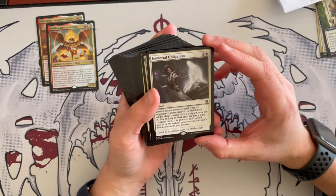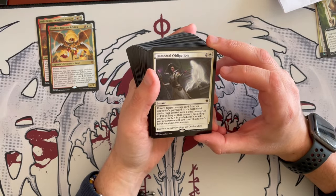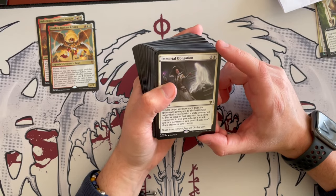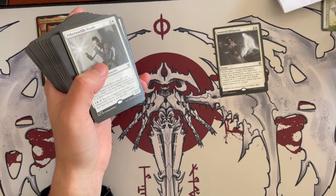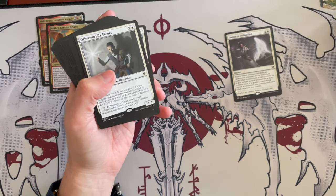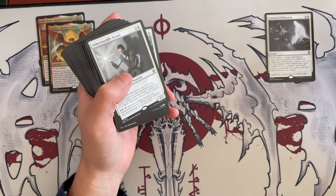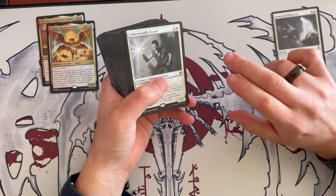Immortal Obligation is the first rare. It's an instant costing 2 that returns a target creature card from an opponent's graveyard to the battlefield under their control with a duty counter on it. For as long as the creature has a duty counter on it, it's goaded and can't attack you or permanents you control, and it can't block creatures you control. Very, very synergistic — it's a nice one because if something huge dies, you can just keep it goaded. Since it's a counter rather than an enchantment, they can't just remove the enchantment. Very nice.